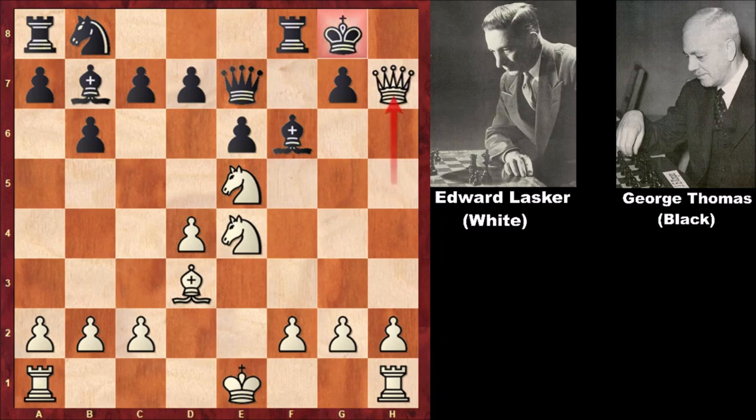In this position, Lasker sacrificed his queen — what an incredible attack! George Allen Thomas captured the queen, which was the only move.